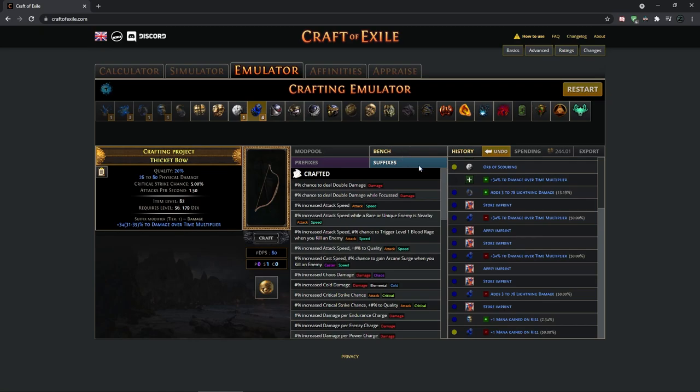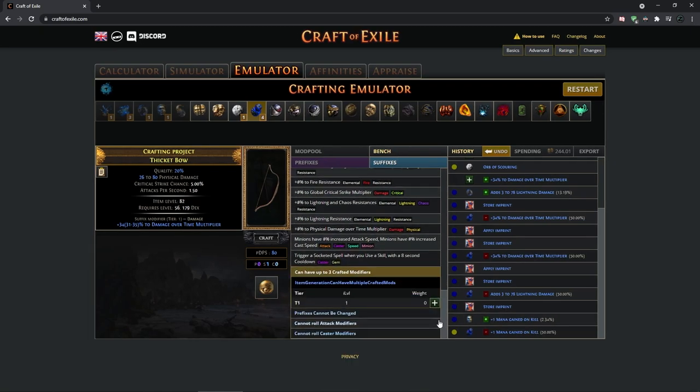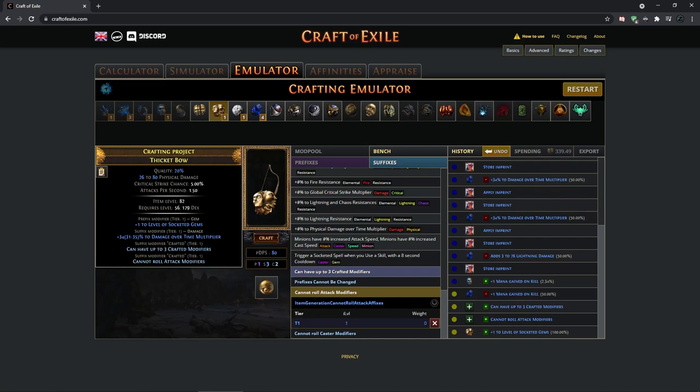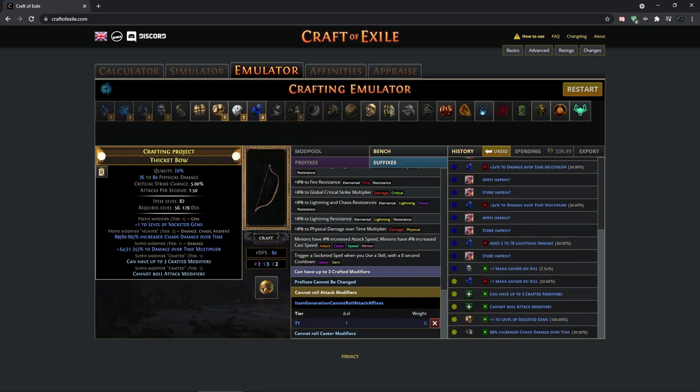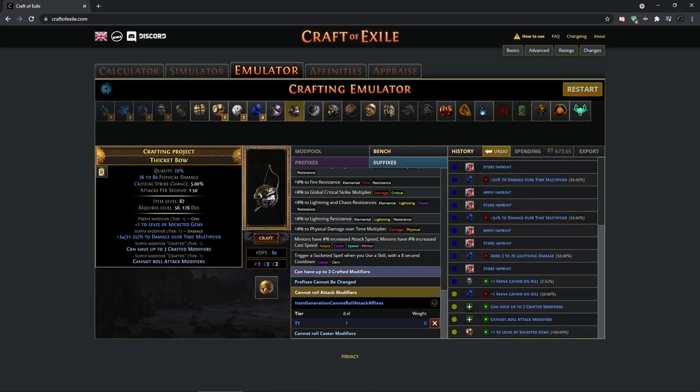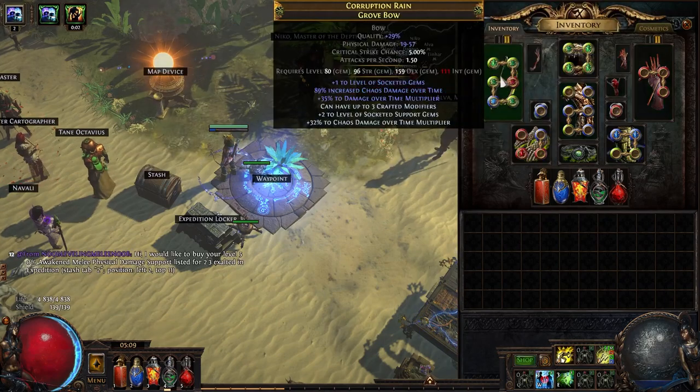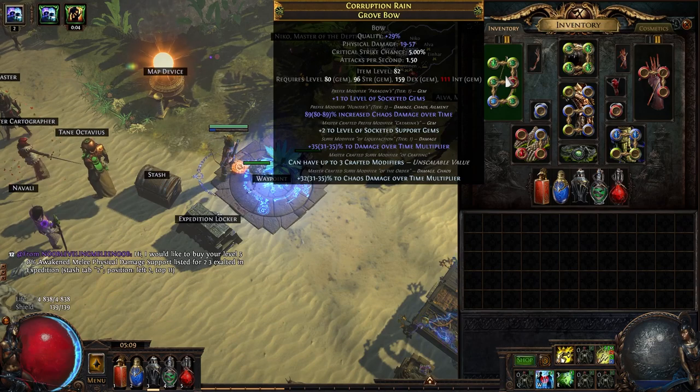Next, go to your bench and craft 'can have up to three crafted modifiers' and 'cannot roll attack modifiers.' With suffixes blocked and cannot roll attack modifiers, when you use a normal exalt on the item you will always get plus one to all gems. After that, use a Hunter exalt which guarantees chaos damage over time — but the tier is random, so you can get tier 1, 2, 3, or 4. With my bow I got tier 2, so I was decently lucky.